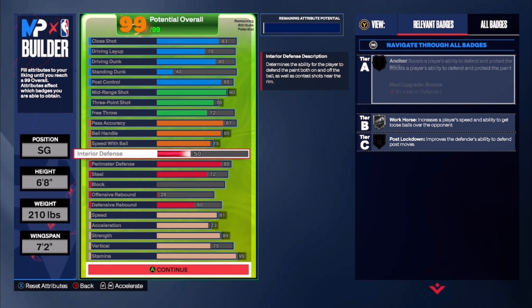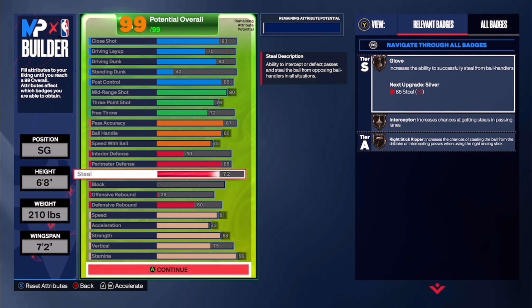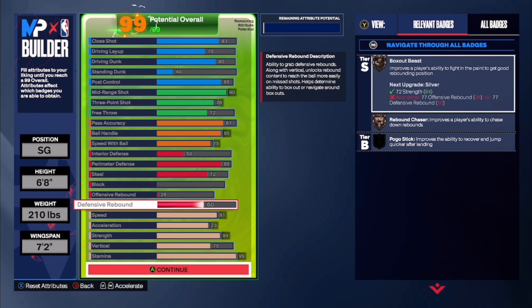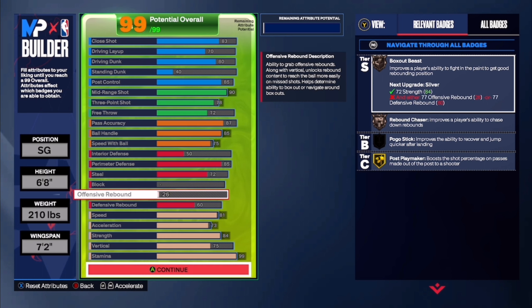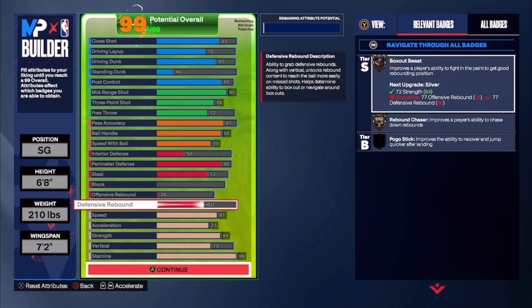85 perimeter — I go 85 perimeter on all my builds, if not 86 or 87 to get workhorse and challenger gold. But steal 72 to get the glove, interceptor, and chase the gripper. It's been working great on my 6'9", so it's going to be working great on this build too. 26 offensive rebound — it's just the last thing I had to upgrade when I hit 99. 60 rebounds so you can get box out beast and rebound chaser for rebound animations.